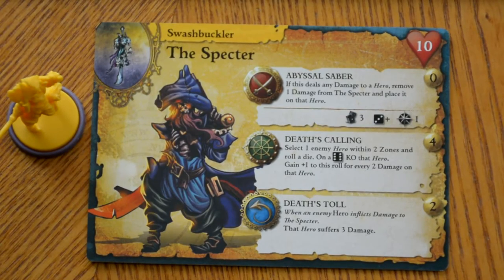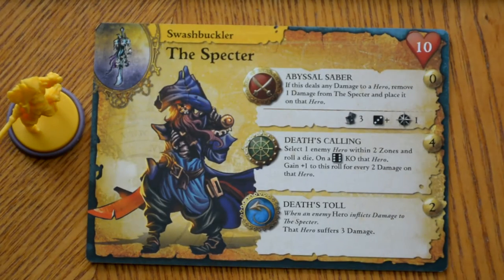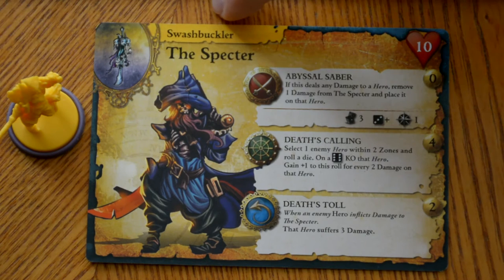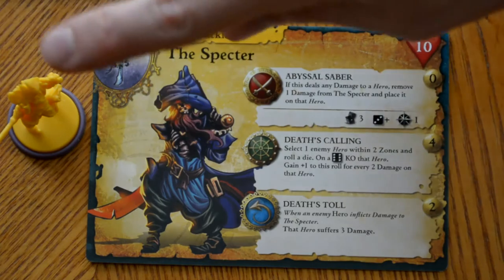We're going to take a look at one example of a character card. In the top corner, we're going to have a picture of the faction that this character is associated with. On the top, it's going to list the class that this character is, and it also has a color associated with the mini. All swashbucklers are going to be yellow.